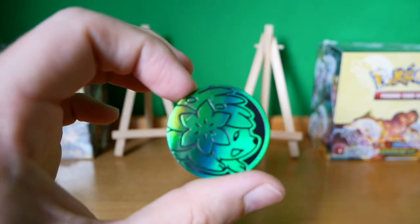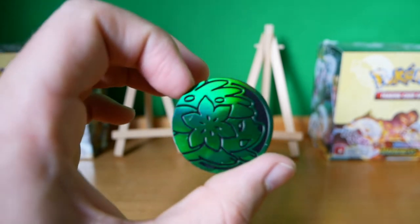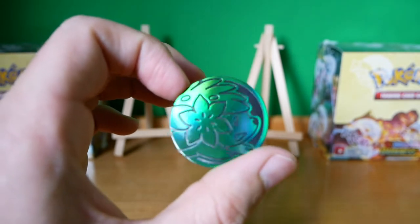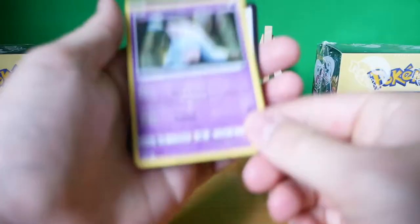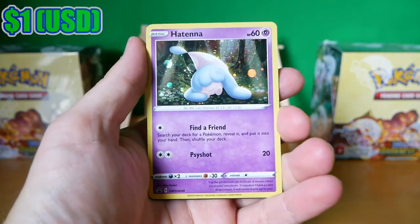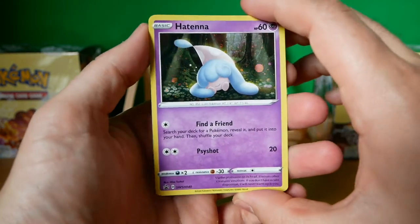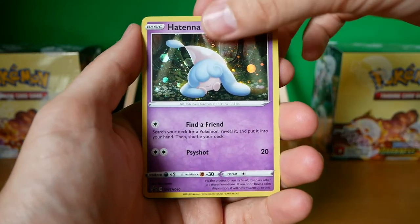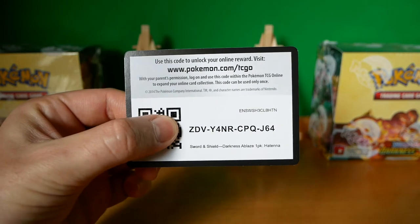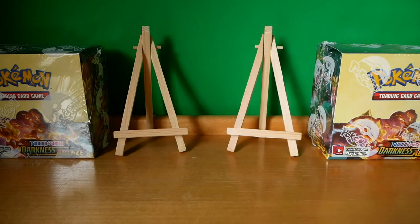First things first, we've got the coin. I'm terrible with remembering the name of the Pokemon on the coins. Anyway, it's a cool coin - not a massive fan of the coins, more of a fan of the pins. The Hatenna promo card - very pretty card. I'm not too familiar with the Pokemon yet but I do like the artwork. The holos in this new set are very cool. And we have the blister pack code card - good luck to all those that play the online TCG.